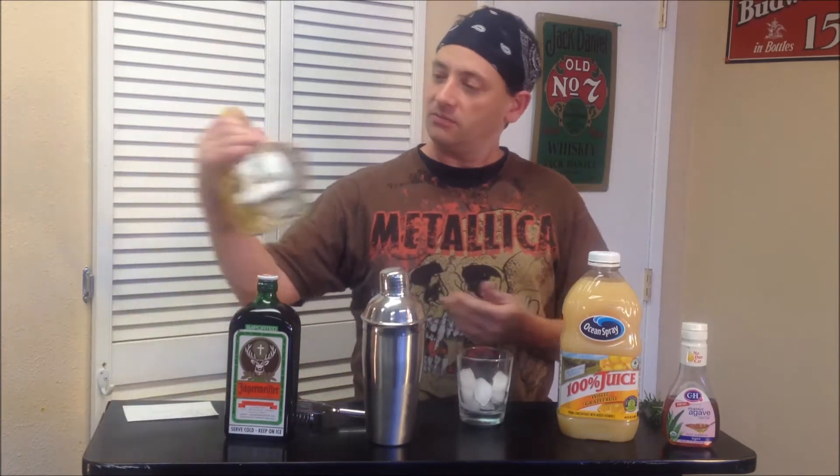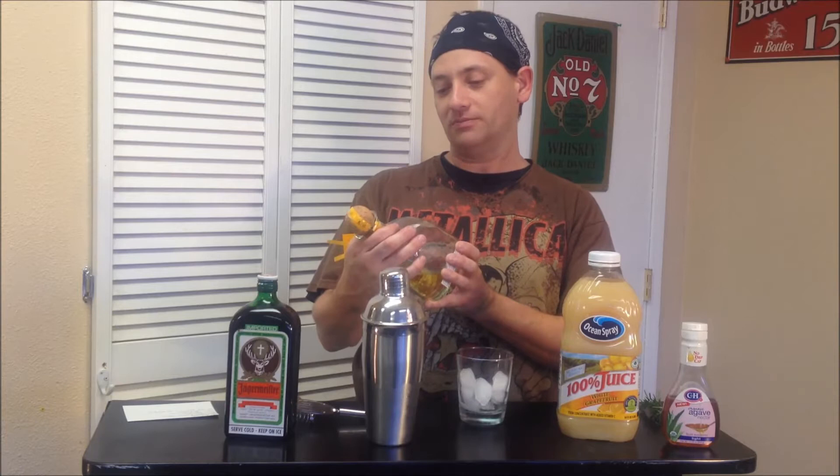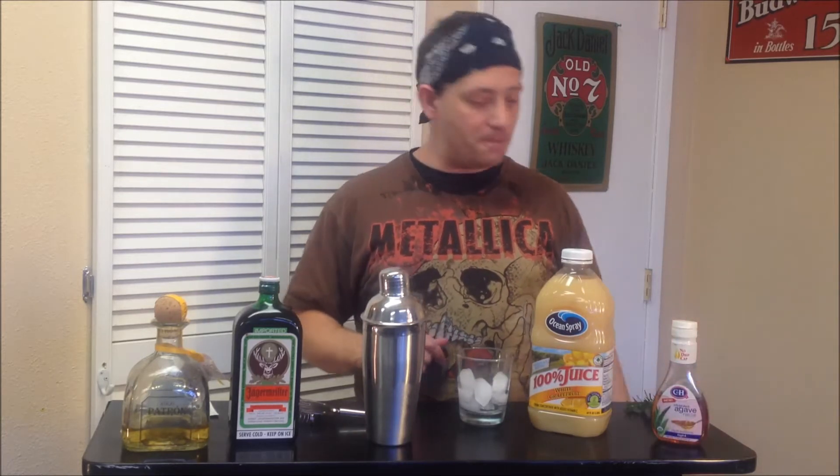What you're going to need for this one? Patron Gold, Jager, grapefruit juice, agave nectar or simple syrup, and the recipe calls for Thai basil sprig. I don't even know what the hell that is, so I'm going to use rosemary because it's grown in my backyard.